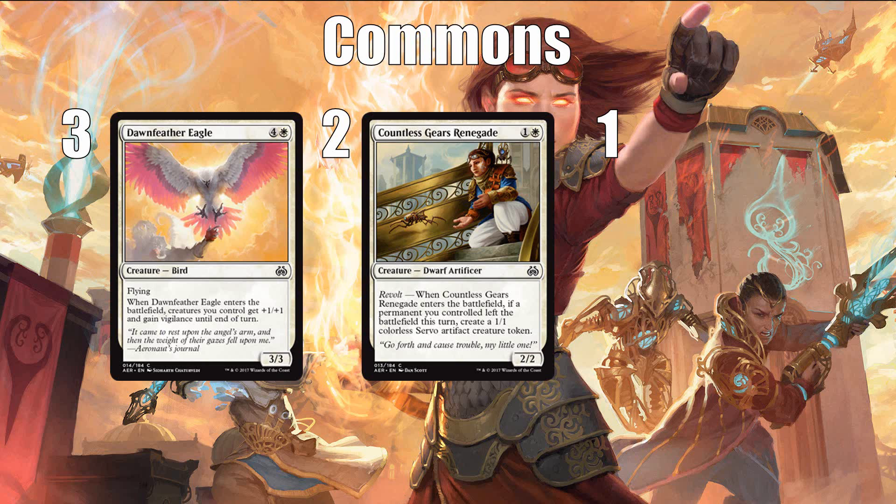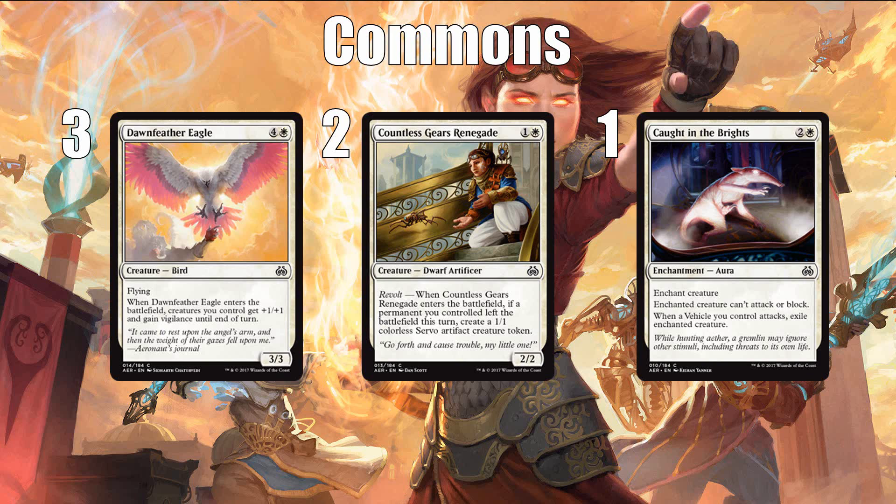However, the number one common in white is most certainly first-pickable, and that is Caught in the Brights. I really love this card and would be happy to first pick it. Like Revoked Privileges in Kaladesh, it does suffer from the problem that aura-based removal can be bounced — a creature being bounced or blinked removes it, and there's a lot of that — plus enchantment removal exists. But despite those downsides, Caught in the Brights is still a Pacifism effect with upside, and that's going to be very good. While the line of text about a vehicle attacking doesn't seem incredibly relevant, sometimes you get stuck having to Pacifism a large creature who also has a problematic activated or static ability, in which case you really need to get rid of it anyway, and Caught in the Brights offers you that.